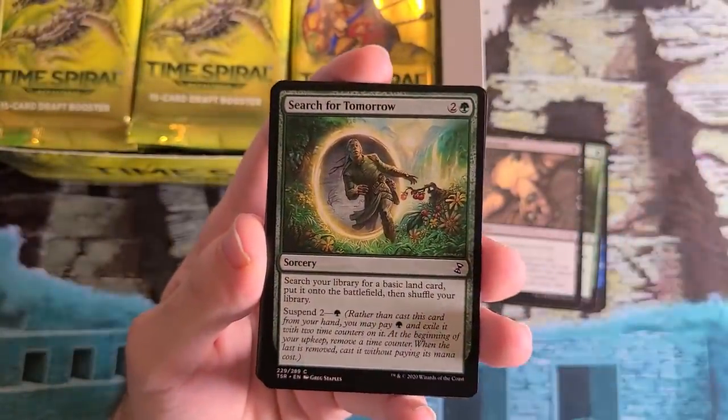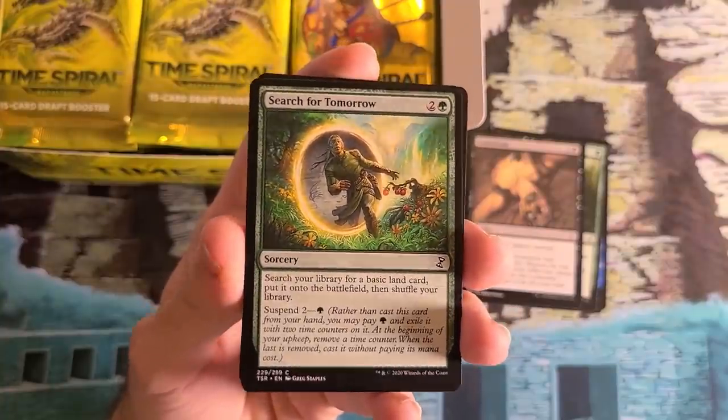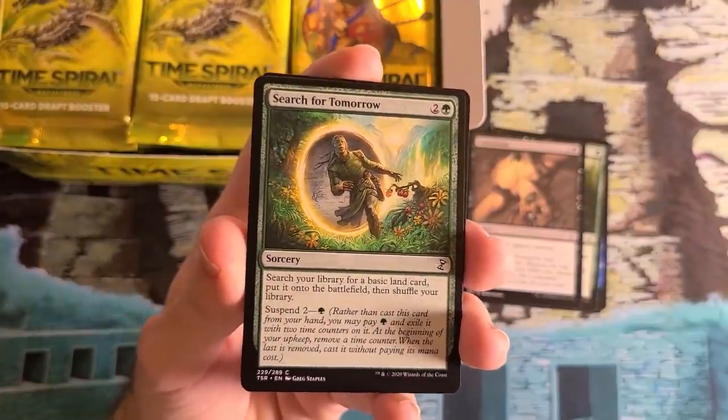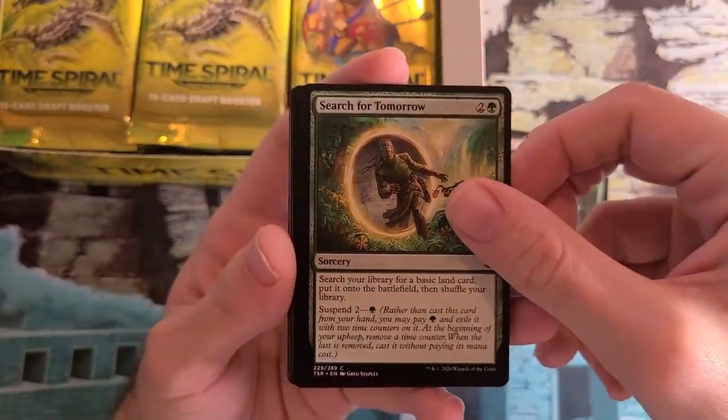Search for Tomorrow with brand new artwork — this modern staple and Commander staple is finally getting some new artwork, which is pretty cool. Really glad to have this one in the set. Also a card you're totally happy to pick up and play. Easy to splash.